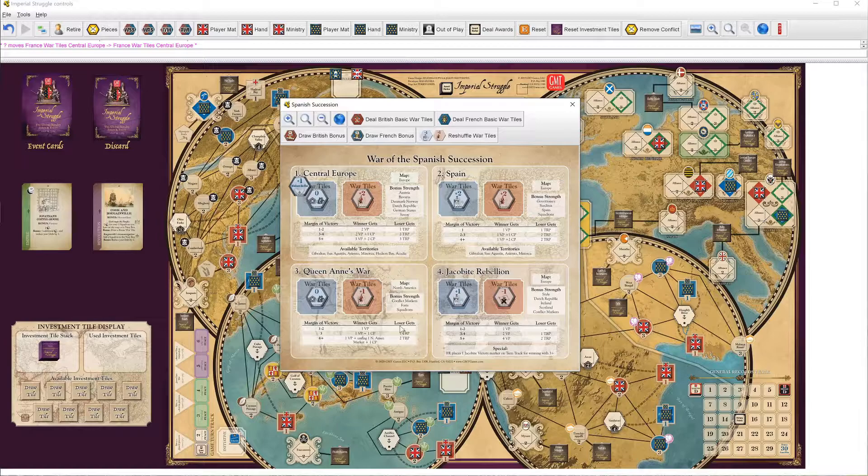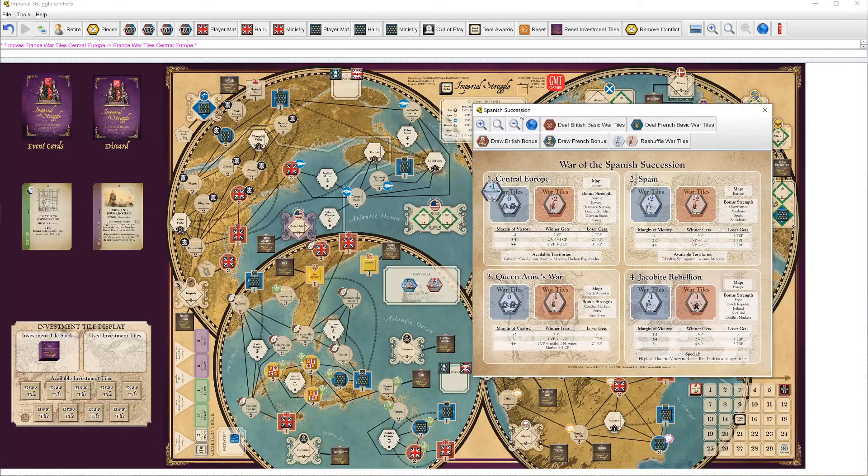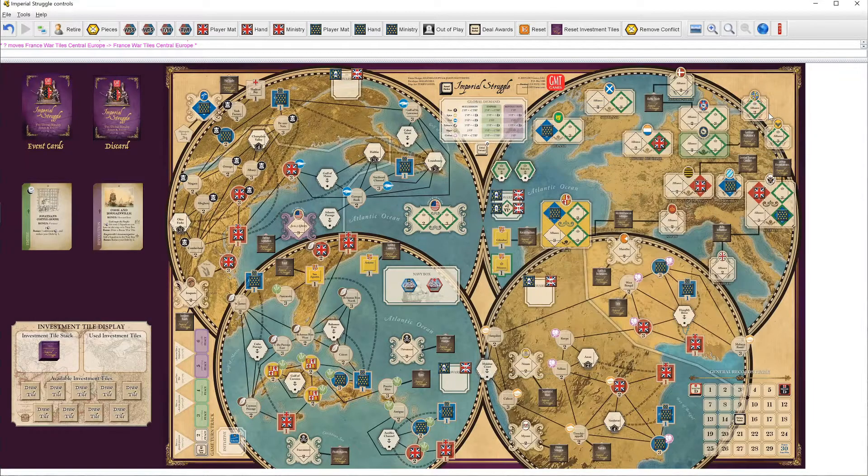To check those out again in a little more depth: Britain has drawn pretty good tiles, except for the Jacobite Rebellion, which is looking pretty weak. France is maybe punching under its weight in Queen Anne's War and Central Europe, so it's going to want to shore up its position with the European alliances and maybe get some forts and squadrons in North America to be in better footing with those wars. Queen Anne's War in particular can be very strong if you win a big victory in that one.